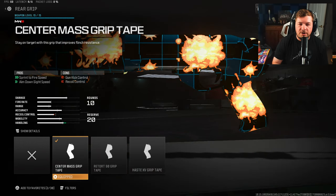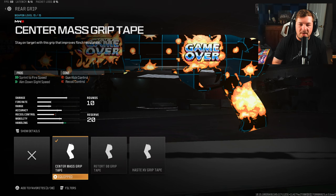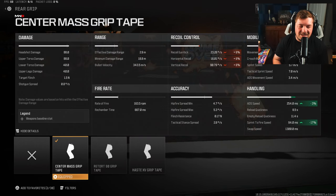Another attachment targeted around aim down sight and sprint-to-fire speed is the rear grip, where we have the Center Mass Grip Tape. It's going to give a large increase of 17% to sprint-to-fire speed and an additional 3% to ADS speed.